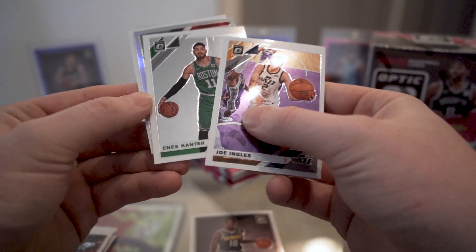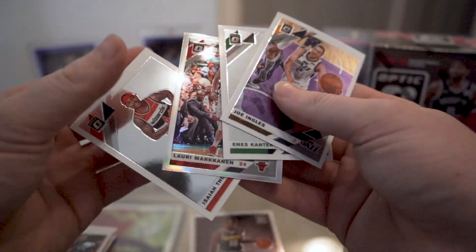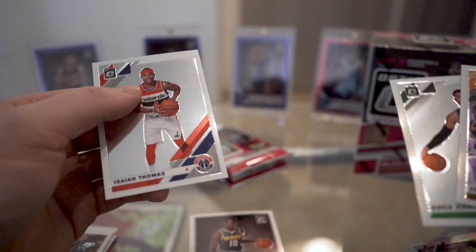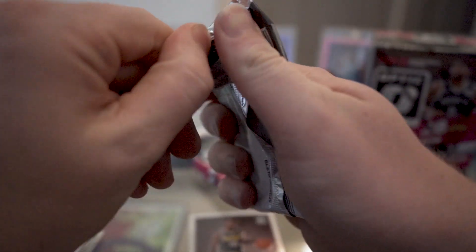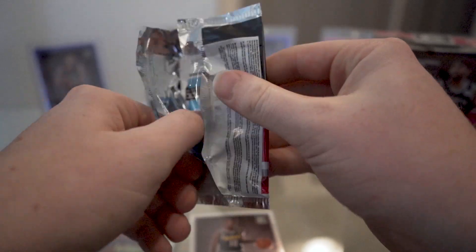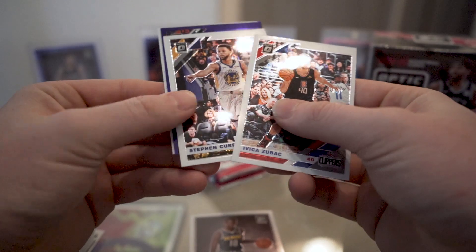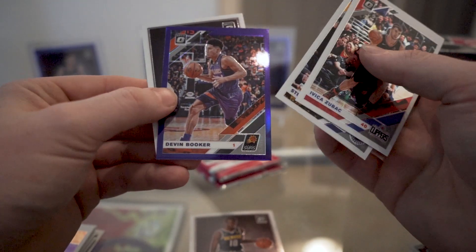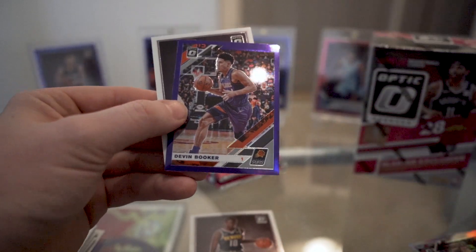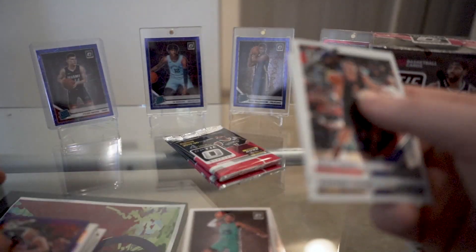Still haven't pulled a top rookie holo either — that would be nice. I guess I should ask for that instead of base cards of Ja Morant. How about I get a holo of one of the top rookies? A Zubac, Steph Curry purple, or a Devin Booker looks nice with the Suns stuff. That would be nice to get a purple top rookie as well. And then a PJ Washington Rated Rookie.